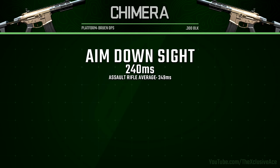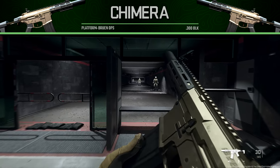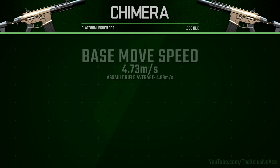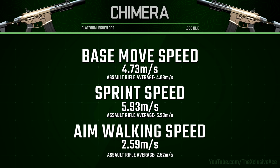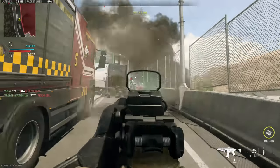Our aim down sight time is pretty standard for an assault rifle at 240 milliseconds, and sprint to fire times are also very normal. Reload add time is actually pretty fast at 1.37 seconds — that's one little thing I really like about the Chimera. Movement speeds are all around average for an assault rifle, give or take a little, with nothing that really stands out in any particular way when it comes to mobility.